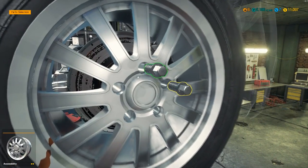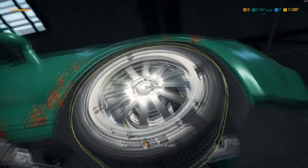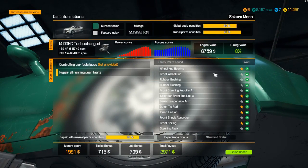It said two wheel hub bearings — I wonder if we missed the other side. Let's put this on... maybe we missed one part. I'm wondering — I think we did. Let's take a look at car status. Nope, we're all good!